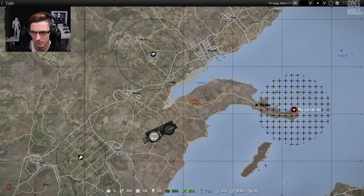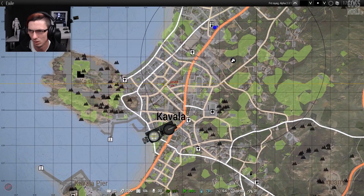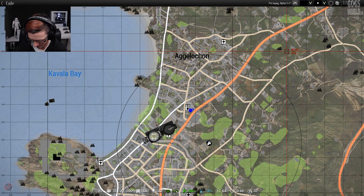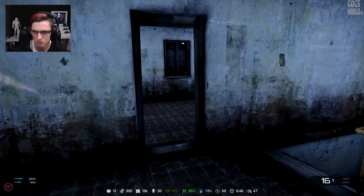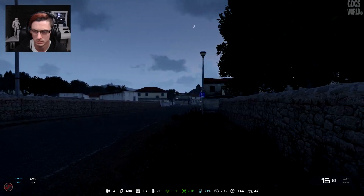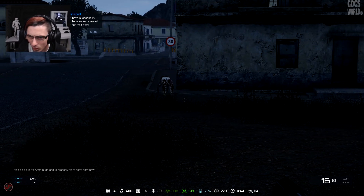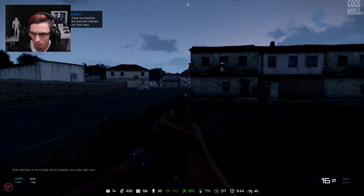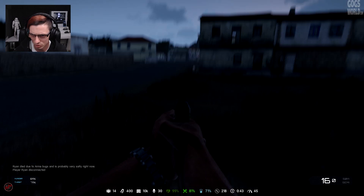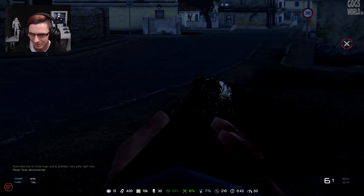We definitely need a vehicle — that mission is far too far away to go on our lonesome. I'm going to scout around to see if we can find a car, we definitely need some sort of transportation. A little bit of progress — I've found some better clothing and also found a shotgun, which I think will be useful. Whoa, what are you doing — what is that thing?